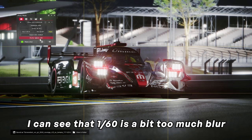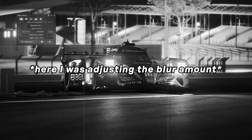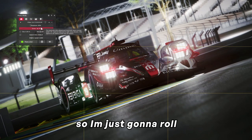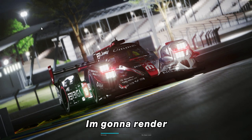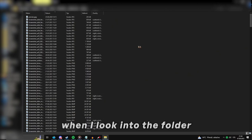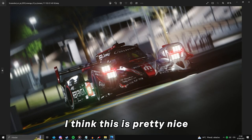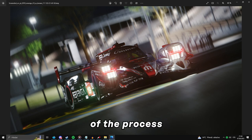I can see that 1/160th is a bit too much blur, so I might add some roll — going with 1/200th — and then render the screenshot again. At this point I think it's pretty much job well done. When I look in the folder and bring up the screenshot, I think this is pretty nice, and we can move on to the last step.